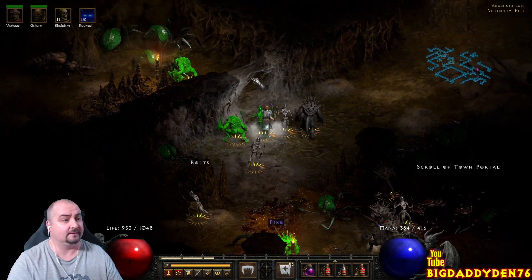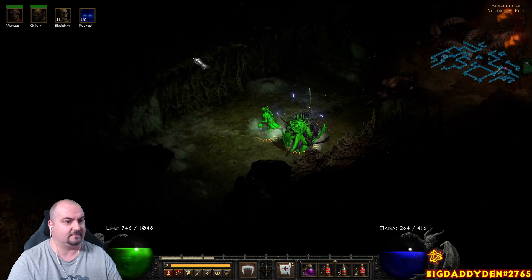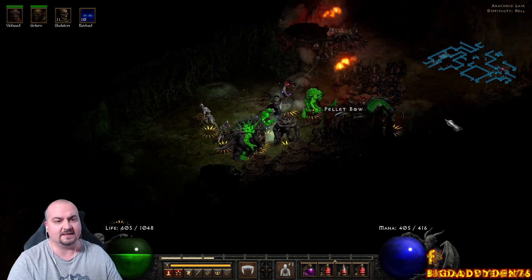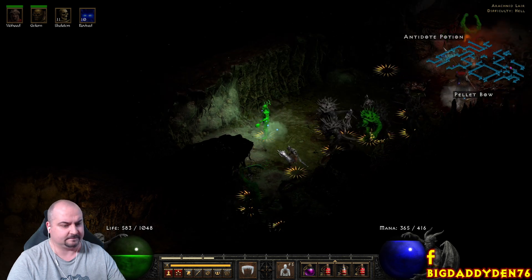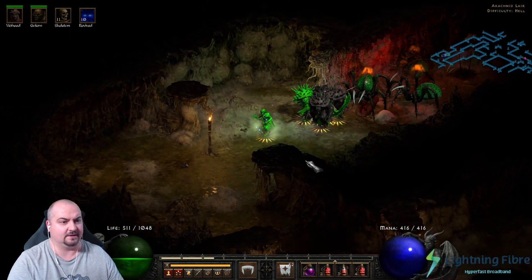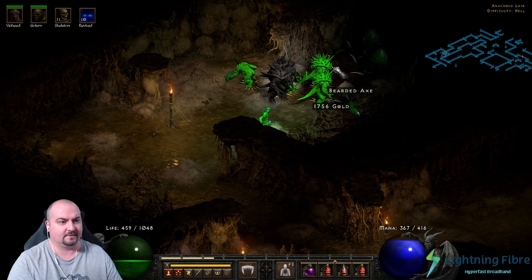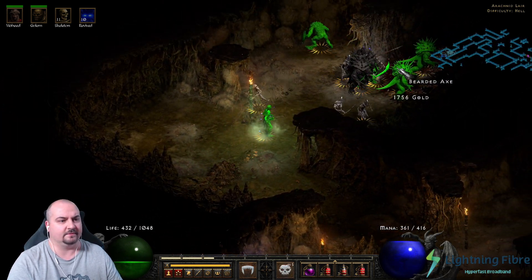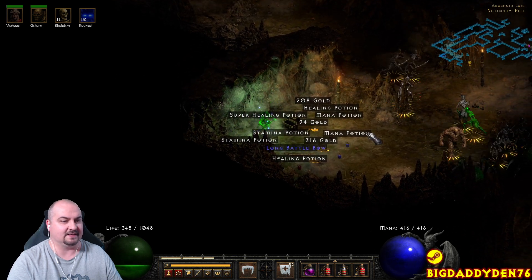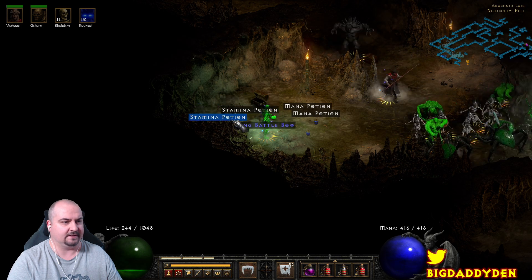There is a super chest in this area plus a few elite packs. It's a very small dungeon — doesn't take long. Just get one body, corpse explosion, and you're done. I'll cheat a bit and use my teleport staff to get into a better position. Watch out for the poison from these spiders. If your pets get stuck, just grab a teleport staff from Act 2 and run in and out of the area. There's the chest — nothing great this time, but I've had runes drop from that chest before.